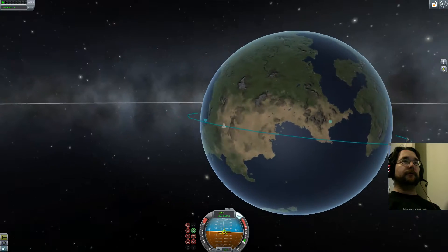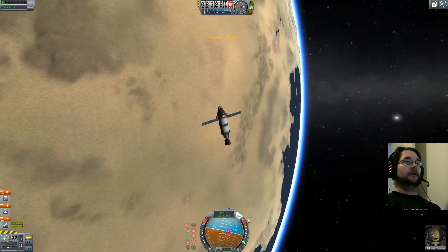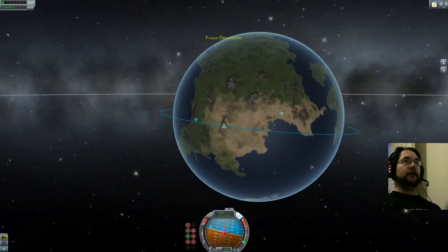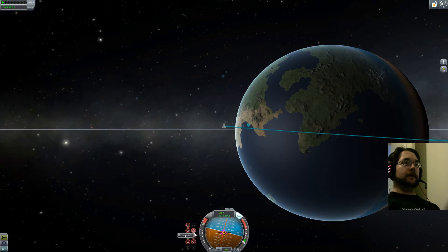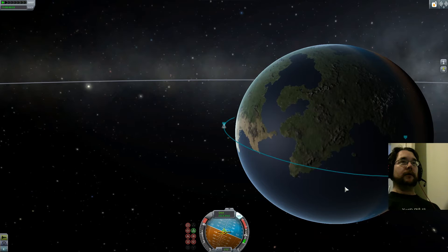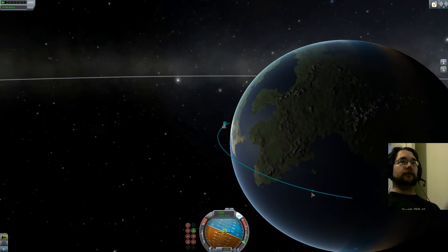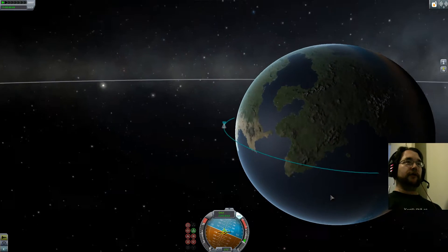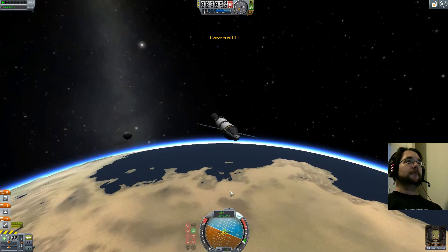I'm now facing north — if I burn, you can see my orbit changing. Now doing retrograde, it should put me more or less where KSC is going to be. I'll aim for somewhere in the ocean here and hopefully I don't totally overshoot — we'll see what happens. Atmospheric drag is going to be a factor, and this is about 7 minutes of orbit time. This is where I'm not that skilled at the game.